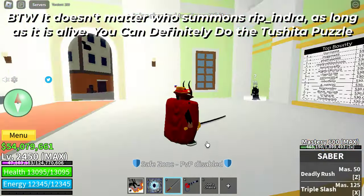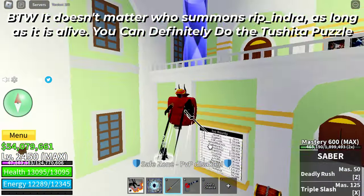By the way, it doesn't matter who summons Rip Indra — as long as it is alive, you can definitely do the Tashita puzzle.